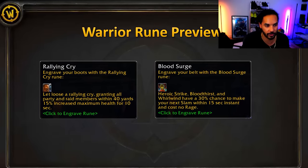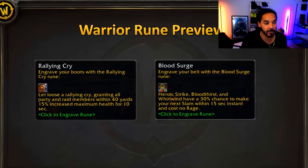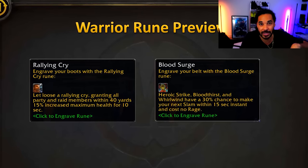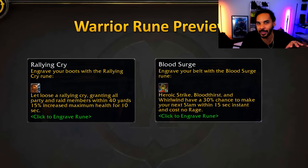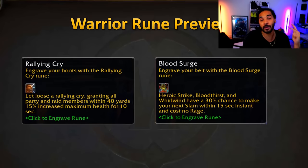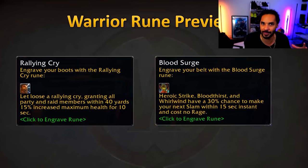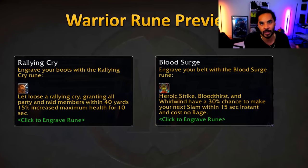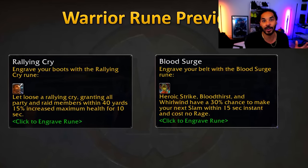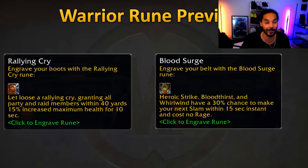Warriors are getting Rallying Cry and Blood Surge. Rallying Cry is a raid cooldown that increases everyone's HP by 15% for 10 seconds — great for big tank-busting or raid-busting mechanics in the new Gnomer raid, hinting there's a lot more we'll have to deal with. Blood Surge makes Heroic Strike, Bloodthirst, and Whirlwind all have a chance to make your next Slam an instant cast. Slam is usually not great to use because of its cast time, so this proc increases your damage significantly. Warriors' damage is going to skyrocket if they're not tuned down, but they're looking great.